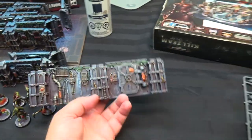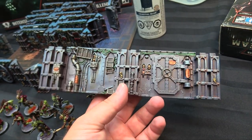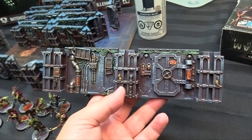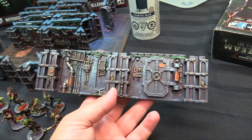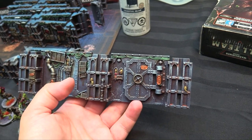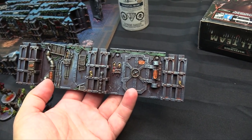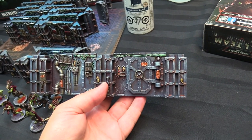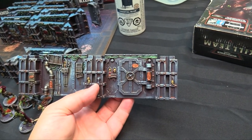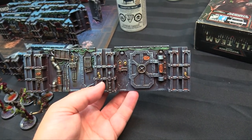For the details: I thinned down Golden high flow paints for the grime streaking — just raw umber. I washed all the metallic bits. Base coating and dry brush: sybarite green on all the cabling, desert yellow for the skulls, black for the screens, Jehenna gold for the metallics. Then gave everything a nice brown wash with burnt sepia wash, then picked up the details — a little extra red for lenses and computers, and Hoth blue with Screaming Skull over top for the lights.